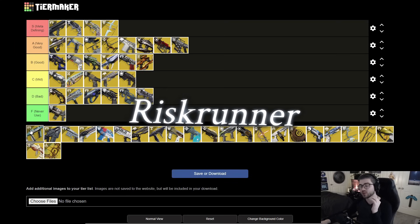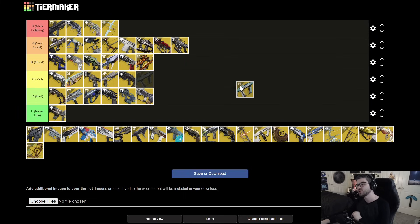Next is Risk Runner. When you take Arc damage you get Arc damage resistance and proc the chain lightning perk. Every time you get a kill, that chain lightning re-procs, giving you very high uptime. You can even proc it on yourself by throwing an arc grenade. If there's ever an arc-heavy, add-clear encounter, this is pretty much your go-to option — you take reduced damage and shred tons of enemies. Risk Runner is A tier.